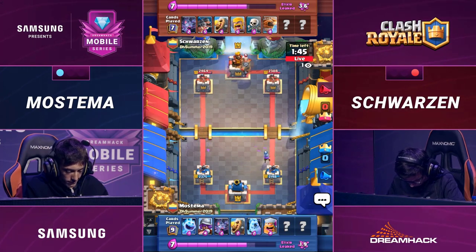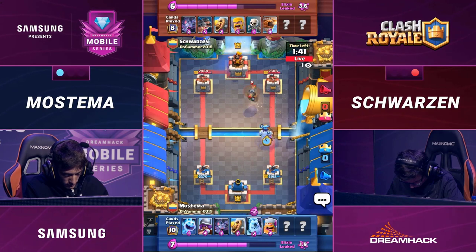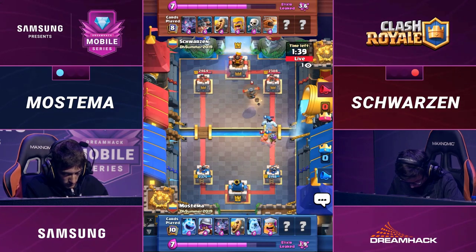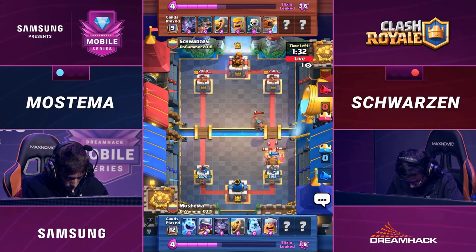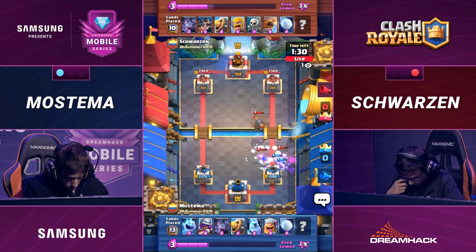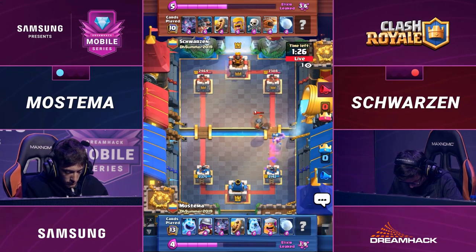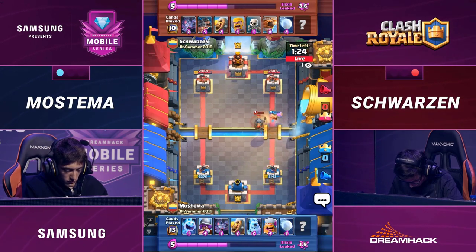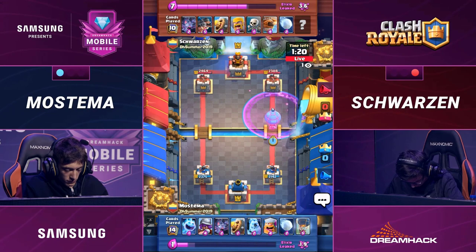Flying Machine is out for Schwartzen. Slow it on down. It's a slow start, but it's just single elixir time. I know you love to see the quick hits, and you're about to see one right now. Royal Hogs moving in on the right side. Two snowballs coming out, and that Barbarian Barrel moving in from Mastema to try to keep those Hogs off tower. Manages to get it done this time, but that might be the last opportunity he has to stop it.